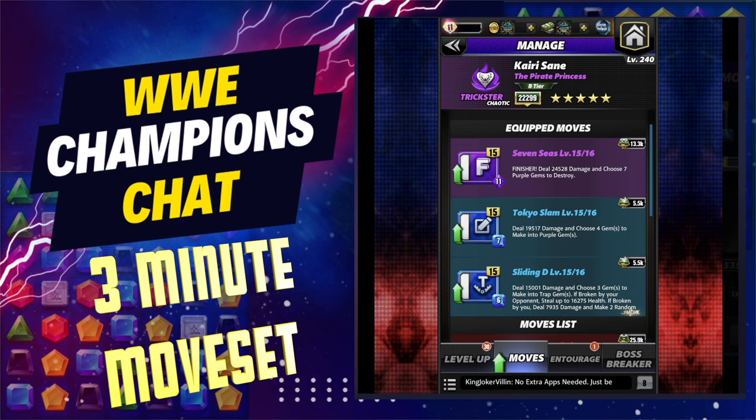The Tokyo Slam in the middle does damage and chooses gems to make purple, and on top, the Seven Seas deals damage and chooses gems that are purple to destroy.